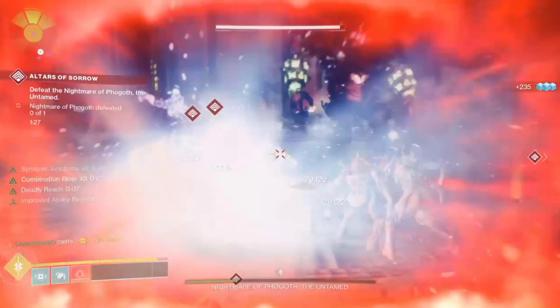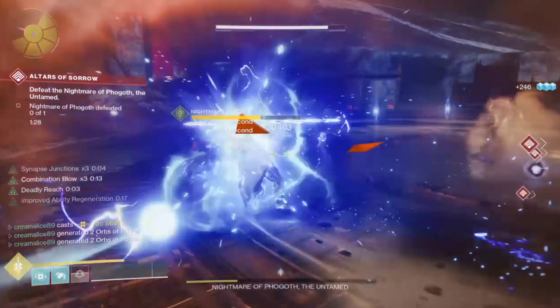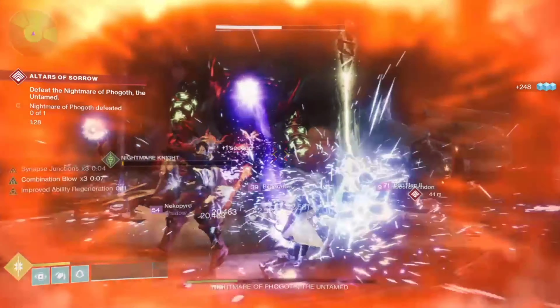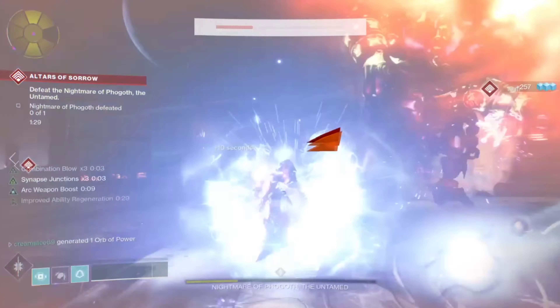Font of Wisdom is an amazing elemental well mod that should not be left out of any super build. Hope you like this Hunter build as much as I do — I think I'm going to be sticking with this for the majority of the season. I'm Cream Slice, thanks for watching. Peace.